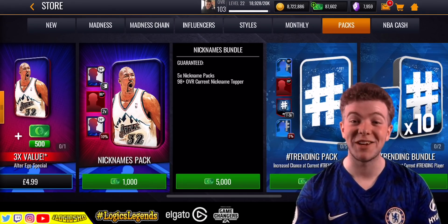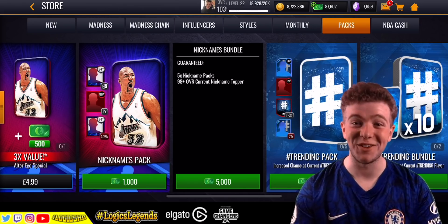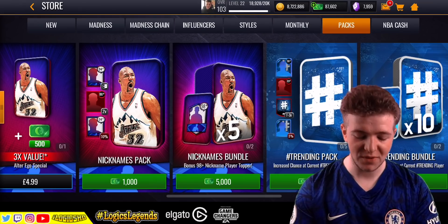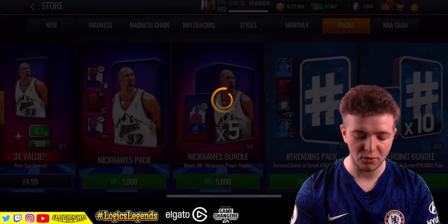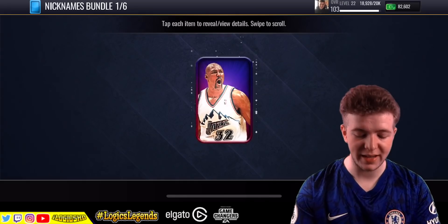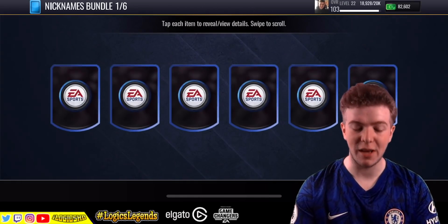It's been a slow day today, people, I've been out in the sun, you can tell. But yeah, we've got some cash, you know how it is. Five nickname players and you also get a bundle topper. Let's go straight in — what can we get for our first set of packs?